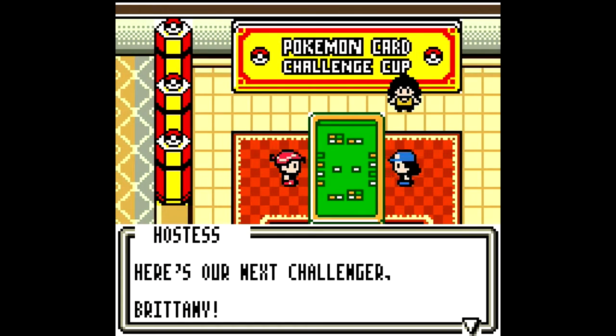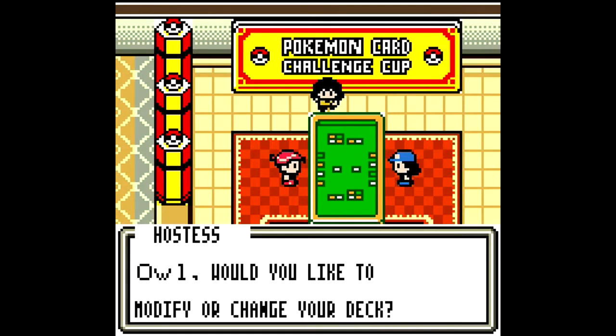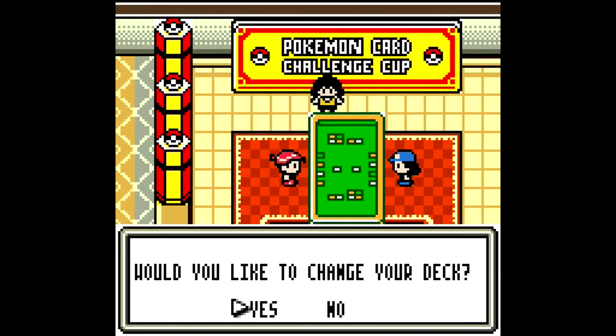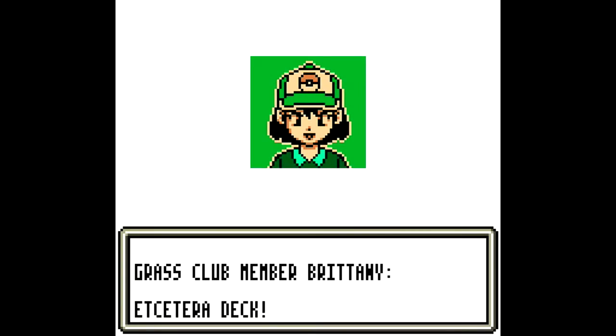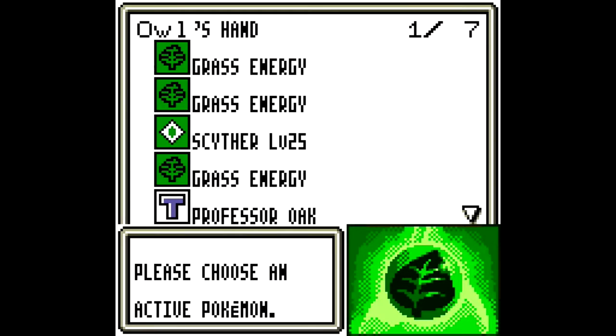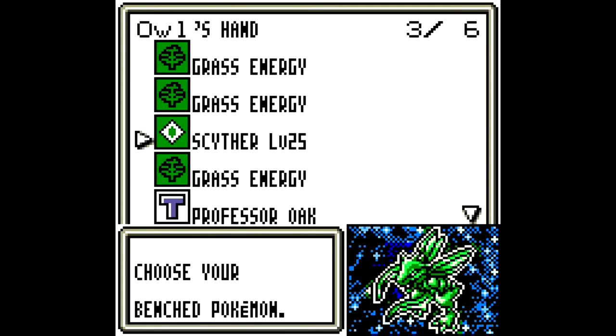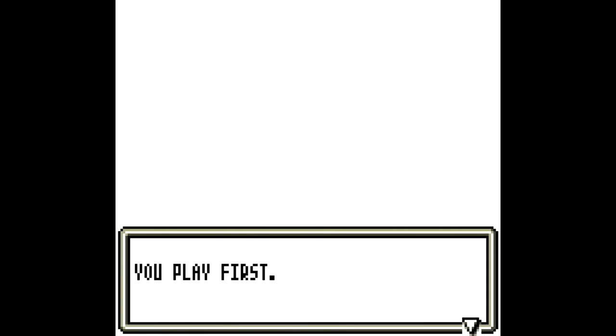Next challenger — Brittany. Oh, she's actually from the Grass Club as well, if I remember correctly. I never quite got what the point of that name is, but never mind. Oh, Scyther and Grimer — and Grimer's actually a pretty nasty start. Let's start with Grimer and also play Scyther. And we start, which is nice.